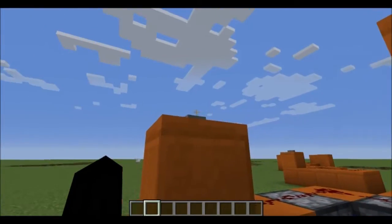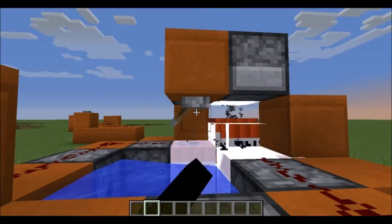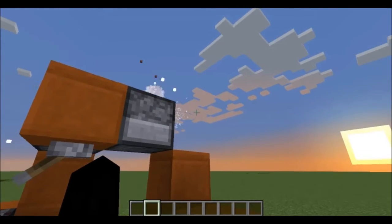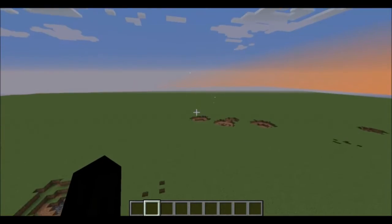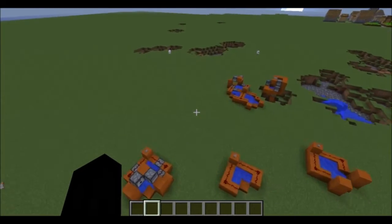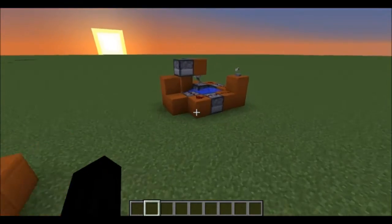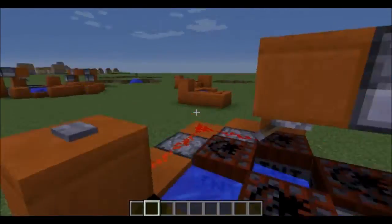If you really don't like the person you're trying to face, just obliterate them. Oh, it actually did do damage — I was gonna say of course that did no damage. So if you want to just fire one round, you can do that too.